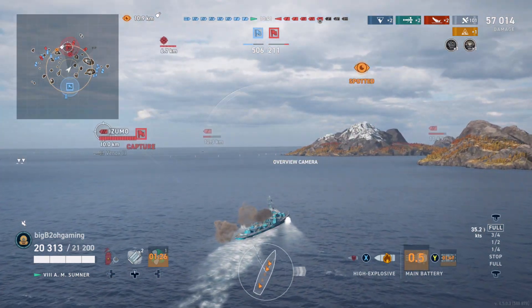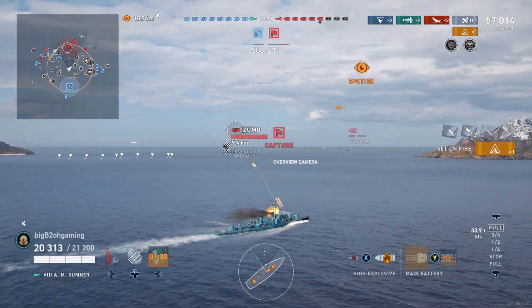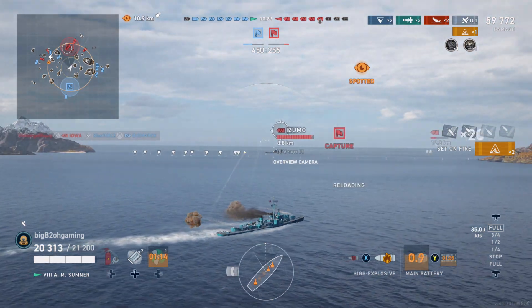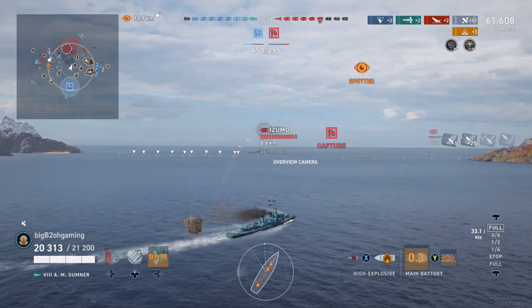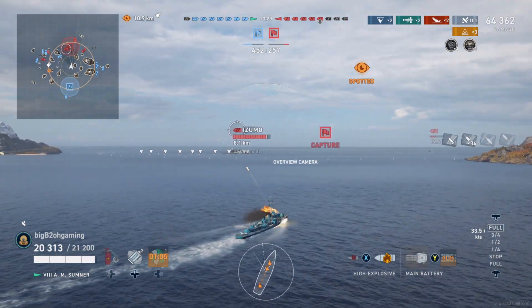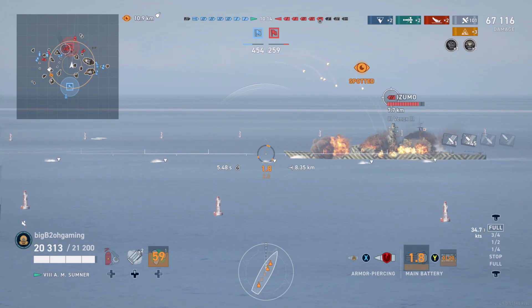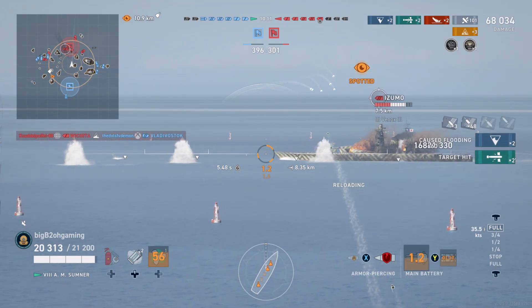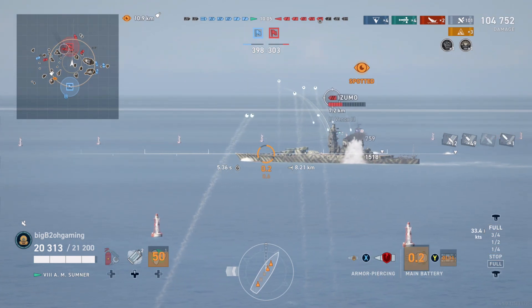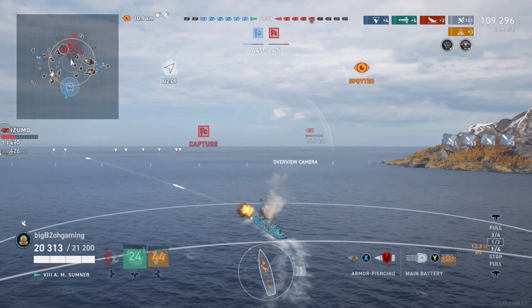I do launch some torpedoes at the Izumo, the tier 8 Japanese battleship, and I start opening up on him to try and cause some fires and to see if he'll damage con. I did launch one set very far to the left compared to where the torpedo indicator was aiming, mainly because I figured when I started shooting he might want to try and run away from me — which is exactly what he is doing. Unfortunately the Izumo is smart enough not to damage con the fires, and he damage cons after I land a couple of torpedoes. Now I can just smoke up and start farming him.